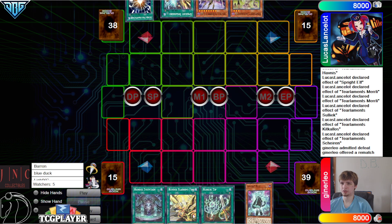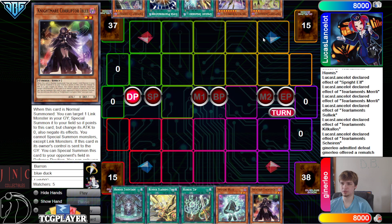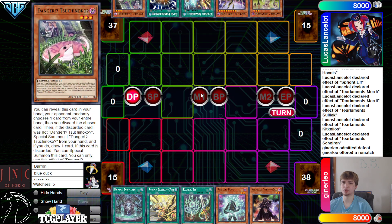I want to see this player go first — I'm happy that they're testing and letting them go first. We have Fountain, Flashing Tip, Blue, Iblee. They have Jackalope, Gizmec, Smashers, Super Poly, Snake. This is after the match — a new match. I think we're just going to go over this first game; I just want to see how this deck can go first again.